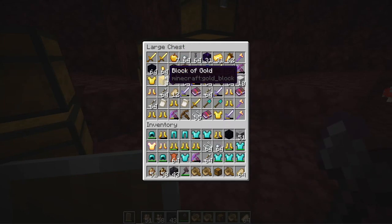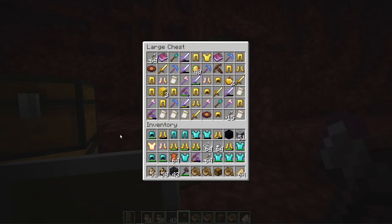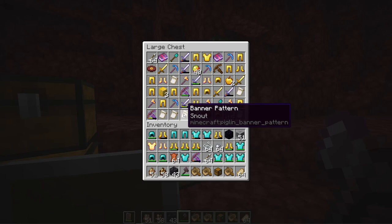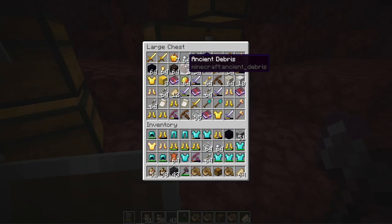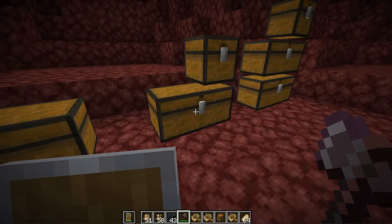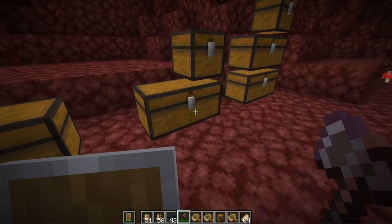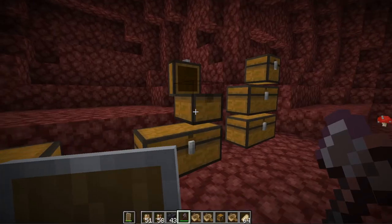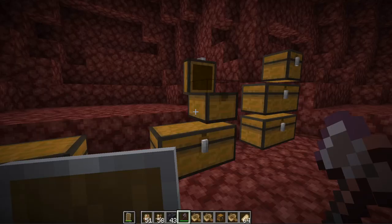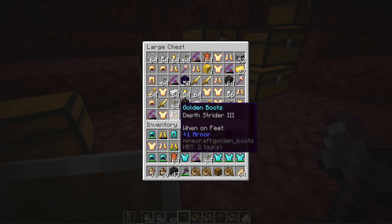The generic chest is the only chest that also offers music discs as well as the snout banner pattern, both new items to 1.16 and exclusively found this way. You can get some ancient debris but it's quite rare. In a bridge bastion you get the normal general loot chest as well as bridge loot. If you looted 50 bridge chests you don't get as many items as the general one, but you do get some unique items like the lodestone — for the most part it's a lot of gold gear.